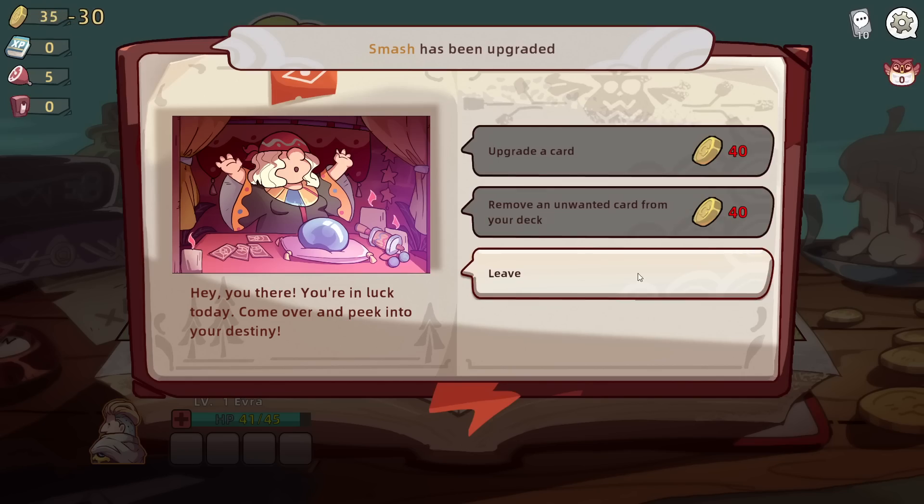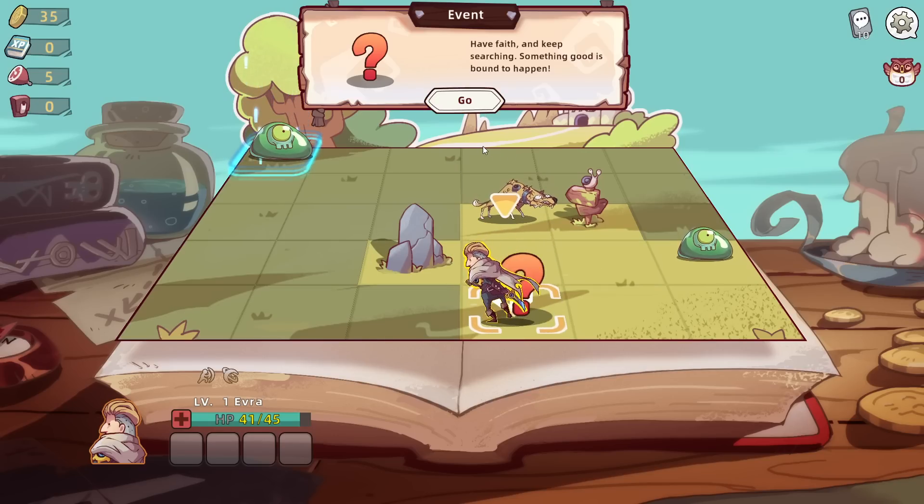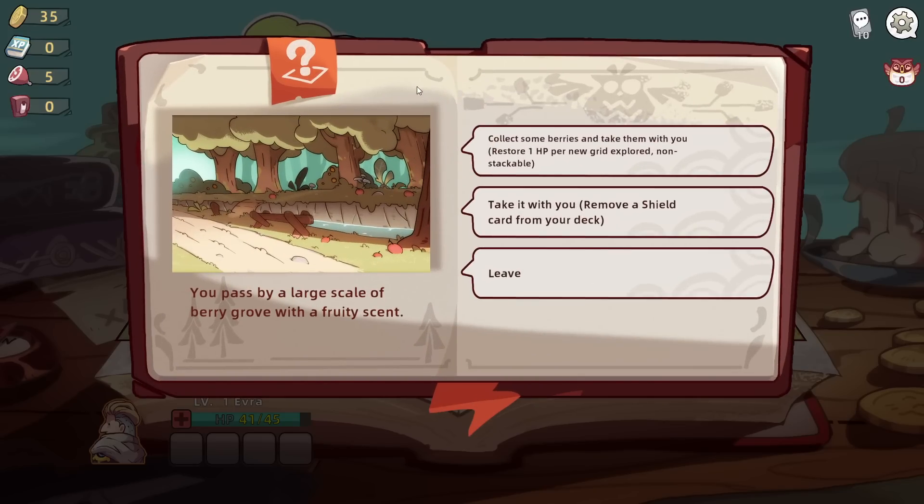Yeah, straight up - it just does indeed do a little bit more damage. But we can't do multiple. A random event - what could go wrong? Collect some berries, take them with you. Restore one HP per new grid explored. Non-stackable. Remove a shield card from your deck - I don't think I want to do that right now.